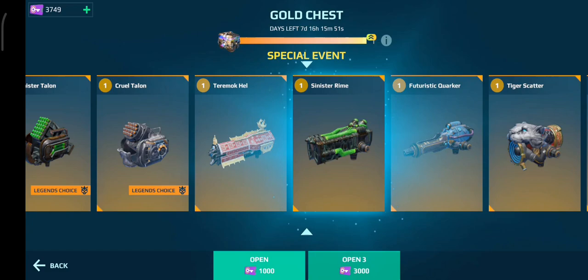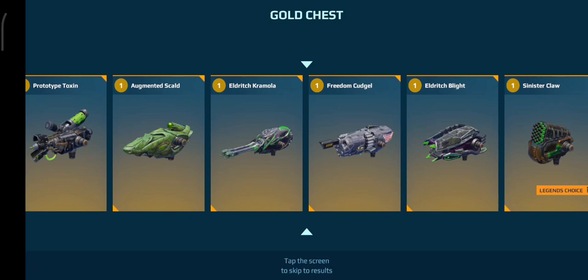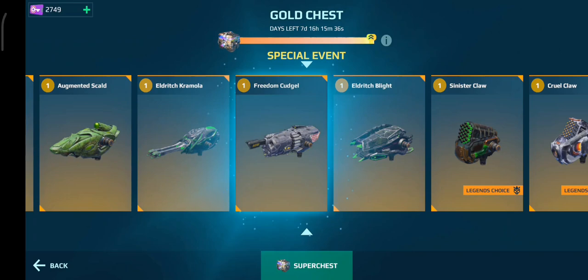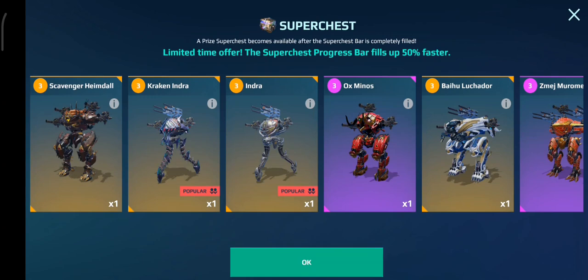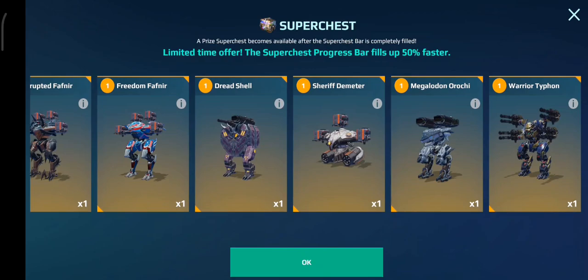I don't know how many super chests we're going to get — I'll probably get like two, I don't even know. A Freedom Cudgel — still a pretty relevant weapon, I'd say. I need to see what I need from this chest. I've got all that. The Unknown Seraph I need — got them. And still the Dread Shell.